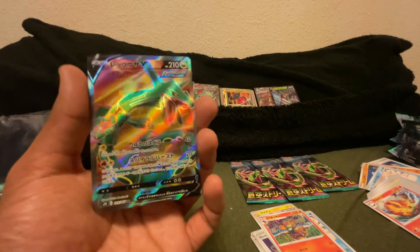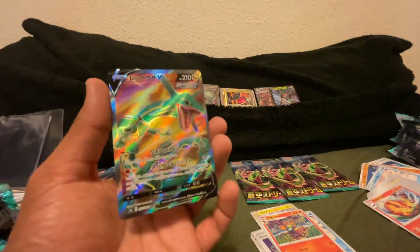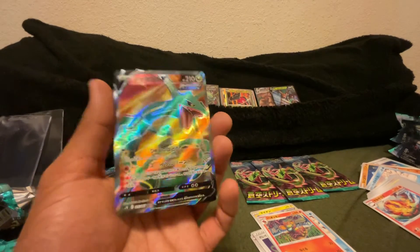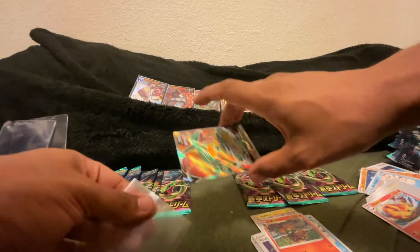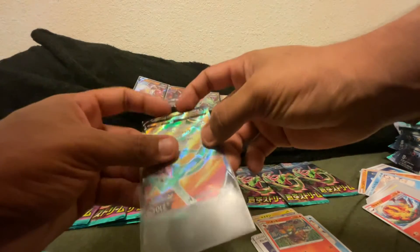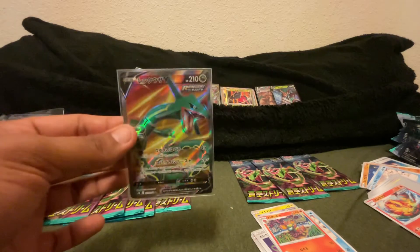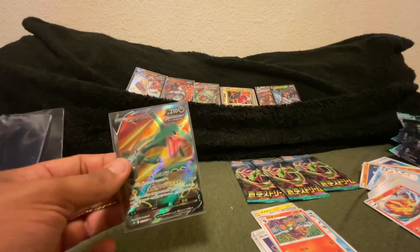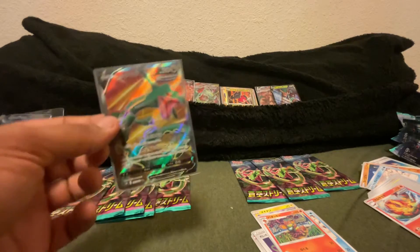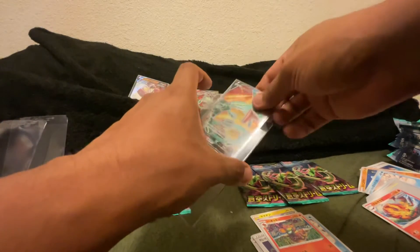I can't think of anything else in the set I'd want a duplicate of — maybe the Dragonite V, but is that really necessary? Let me sleeve this up first. Okay so we have eight packs left. All we're really missing is the alternate VMAX artwork and we have all the Rayquazas. I highly doubt that one of these boxes would have a double secret hit in it, but maybe — just maybe.